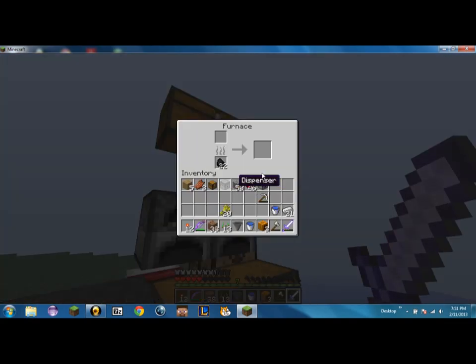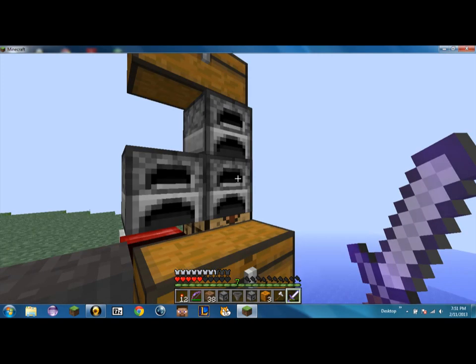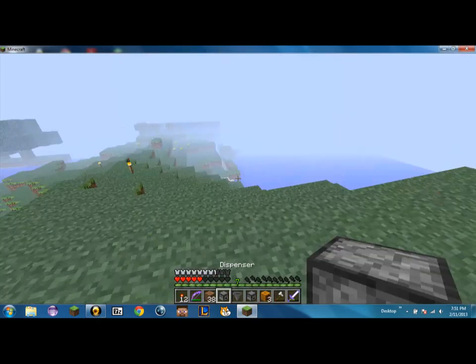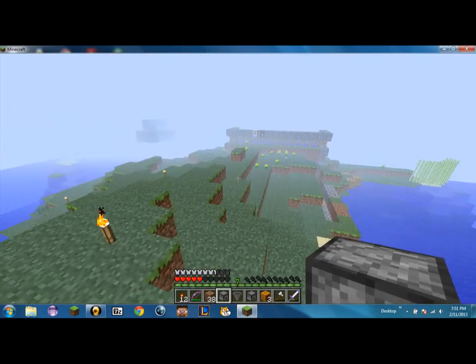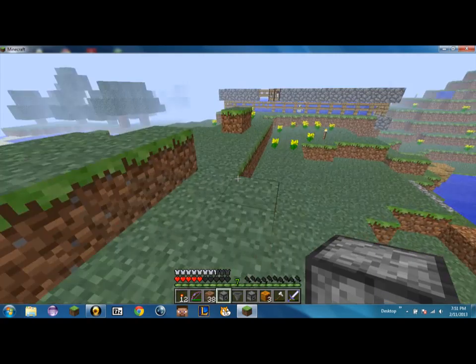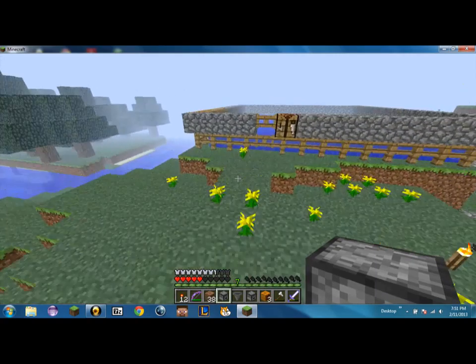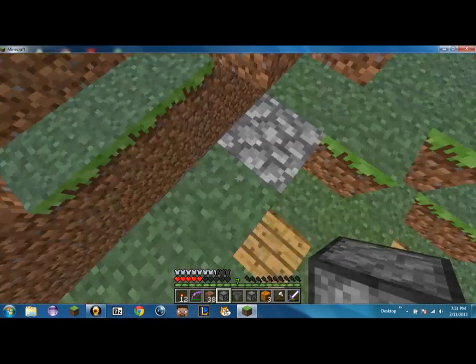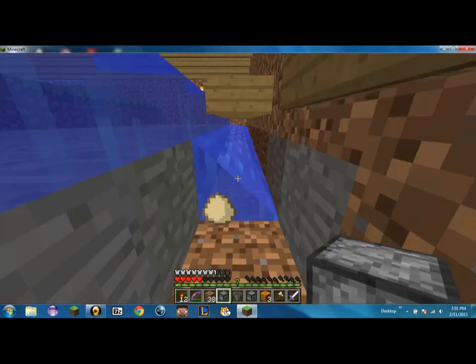And then I made a dropper and a dispenser. I made the dispenser, but then I realized that it's probably just gonna throw the egg, and that's not really what I want. I'd rather have it drop the eggs.